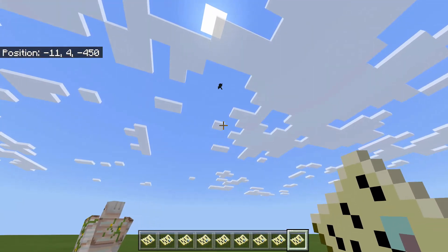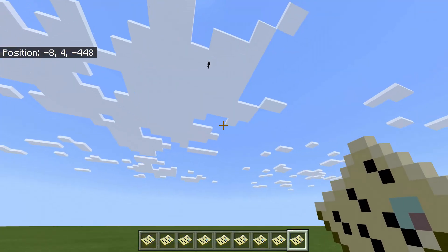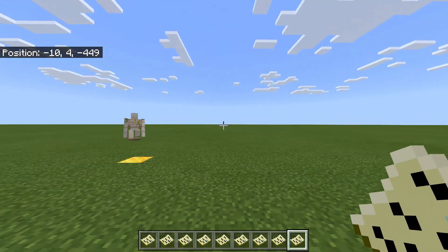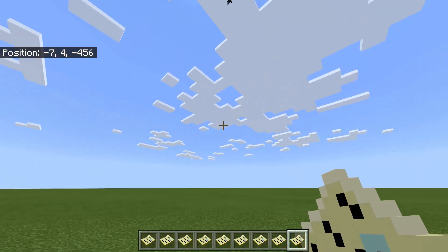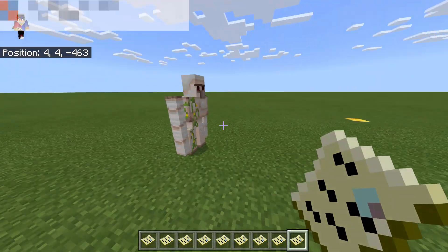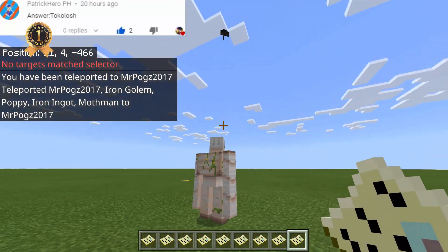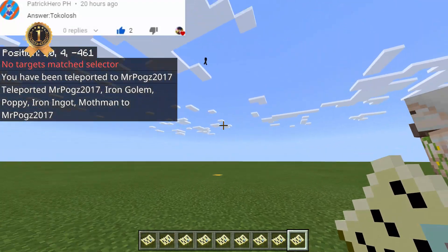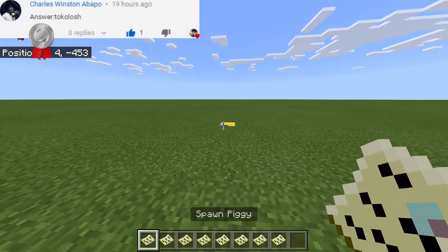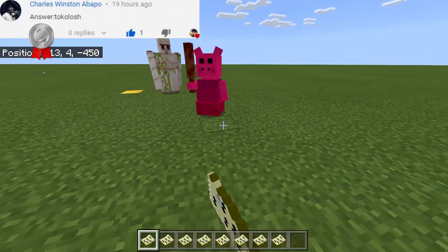Next we have the Mothman — he's flying and keeps going up in the air, not returning. He doesn't want to fight the iron golem. After teleporting them together, the iron golem can hurt the Mothman but the Mothman just escapes the fight.